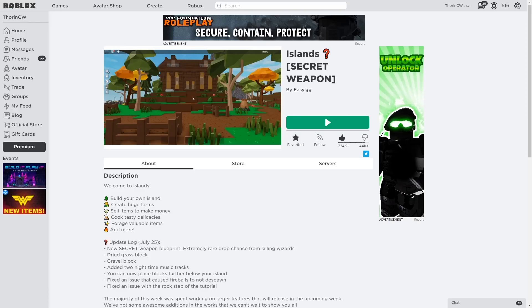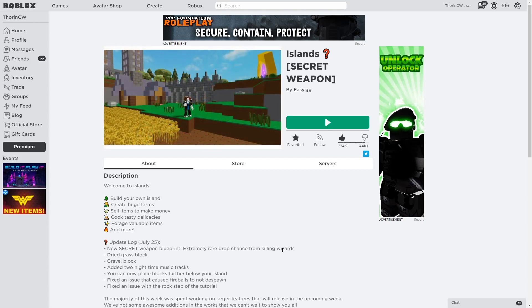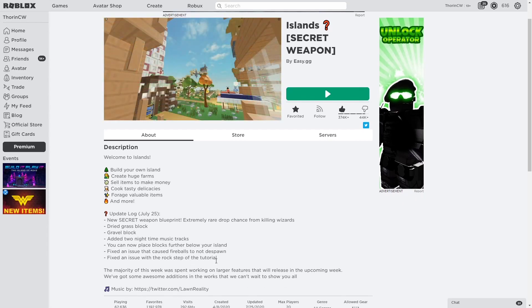As you can see, it says update log 25th July. They've brought out a new secret weapon blueprint - it's an extremely rare drop chance and you get it from killing the wizard lizards. They've released dry grass blocks and gravel blocks, they've added two nighttime music tracks, and it says that you can no longer place blocks further below your island.